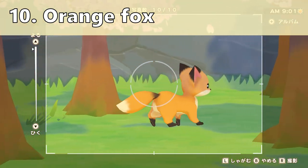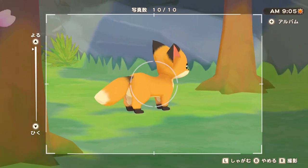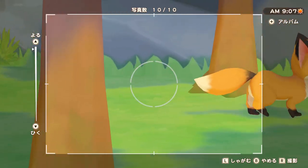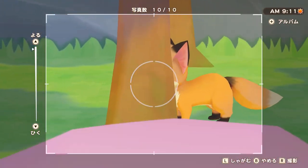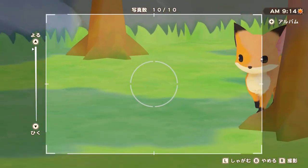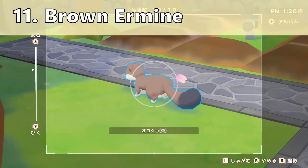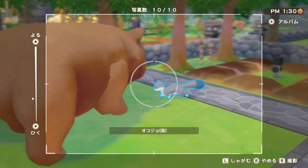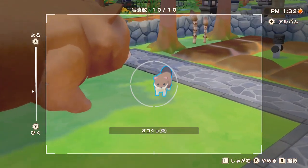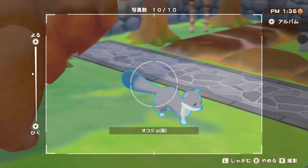Next we have the fox and this one will not spawn on your farm. You'll have to go in the forest of Olive Town near the shrine and you should be able to see the fox pretty much all day on sunny days. Just make sure you don't get too close because it gets scared quite easily as well. Next we have the brown ermine — this one will be there pretty much all day and it spawns in area 3 near trees. Even fruit trees work, so they don't have to be the regular trees that you chop.